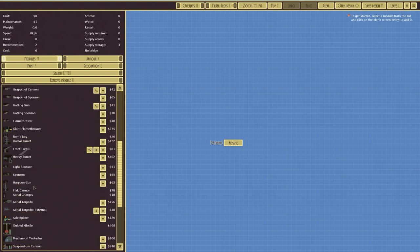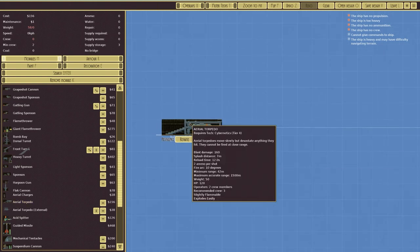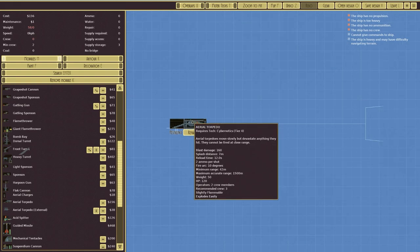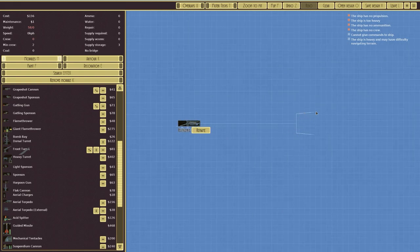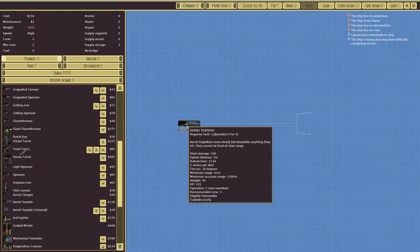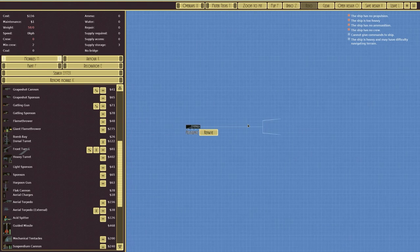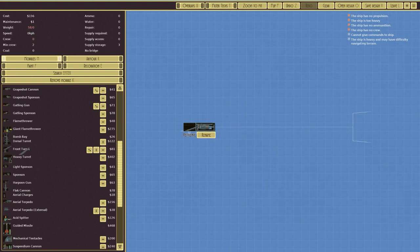Let's go over to the aerial torpedo and see what it's like. It says aerial torpedoes move slowly but devastate anything they hit. They cannot be fired at close range, so there's a minimum range, and the arc of fire is poor — but that's not really a big concern. The max range is 1500 meters, but realistically we're just going to launch it and it'll take its time to get to the target.